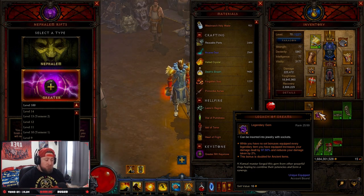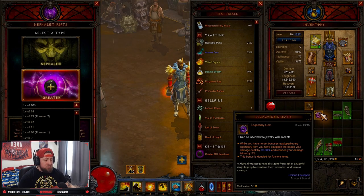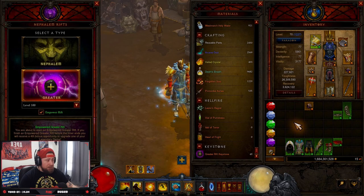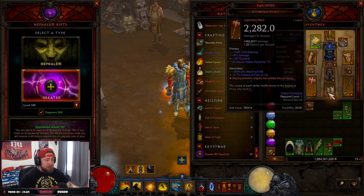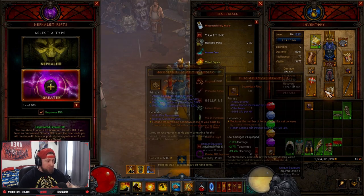It also reduces damage taken by 2%. The bonus is doubled for ancient items. So as you're leveling and grabbing legendaries, you want Legacy of Dreams. I've leveled this gem to 25 — level 25 is the cap where you unlock the secondary bonus: doubling the effect for ancient items. With 13 item slots, that's a 1,300% damage bonus, and 2% times 13 is 26% damage reduction. That's a massive, massive buff.